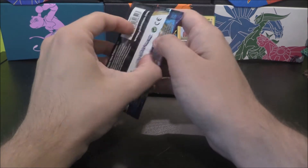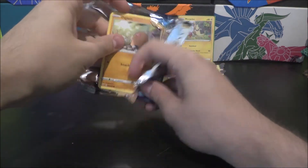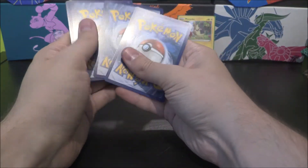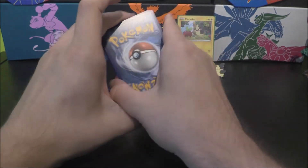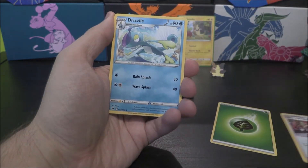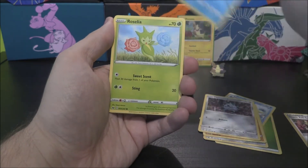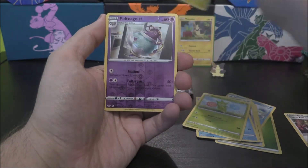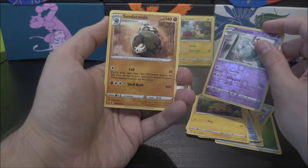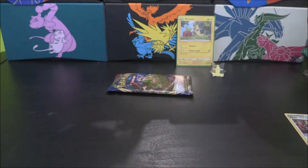It'd be pretty cool to see a V come from this — a V of Morpeko would be pretty cool. We've got four cards. We've got Grass Energy, Team Yell Grunt, Drizzile, Galarian Stunfisk, Diglett, Ferroseed, Goldeen, Roselia, Joltik, a Poltergeist which is a Reverse Rare — that's pretty cool — and a Sandaconda as our Rare as well. Very nice.